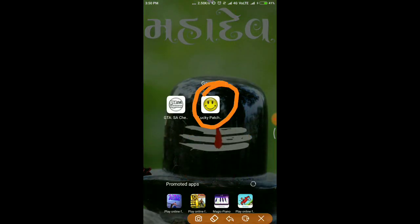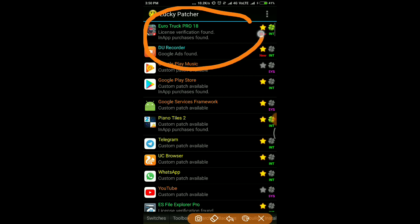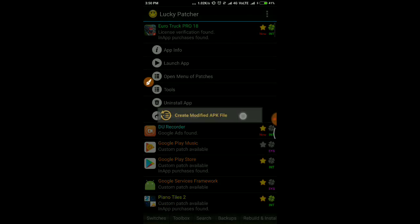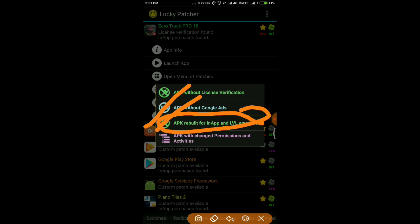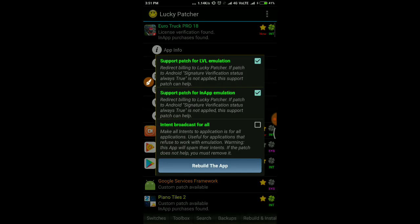Now you have to click Start and install that APK. Here is the APK. There is a menu of patches — the patched APK will work in-app. Just click on that and click on Rebuild App.